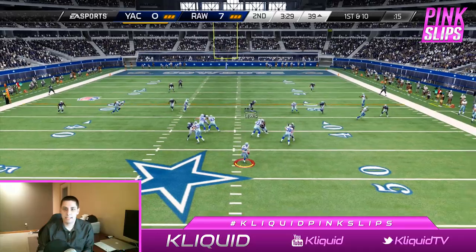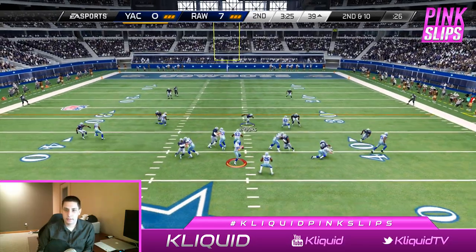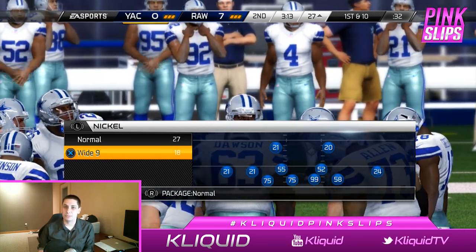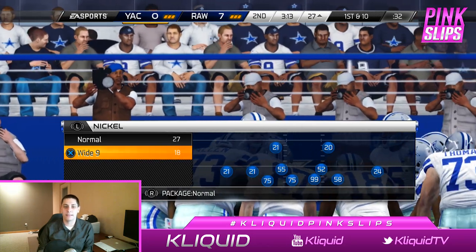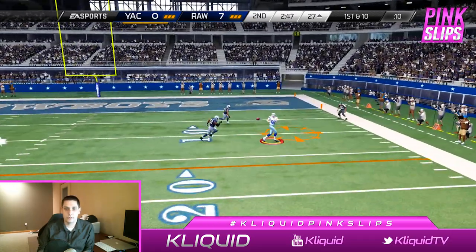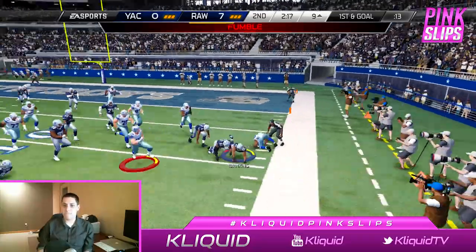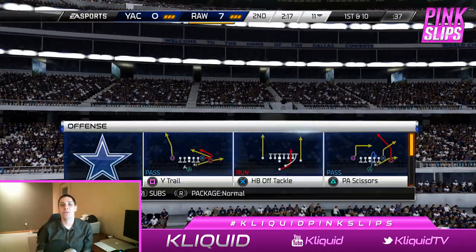First and ten — he's passing. I was hoping he'd go to Gronk — that could have been an interception for me. Second and ten — he picks up a nice first down on a pass over the middle. I know he loves those throws right over the middle, so I'm gonna have to drop my linebackers a bit further into coverage. Those passes over the middle are really overpowered in this game. He hits him with a corner route with his tight end — just marching down the field. Then Ray Lewis forces a huge fumble! He made up for getting run over earlier in the drive.